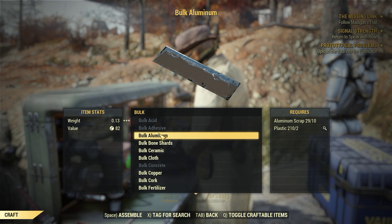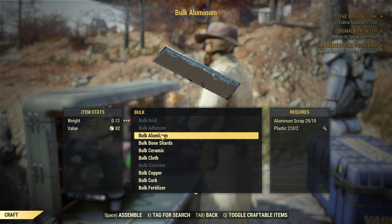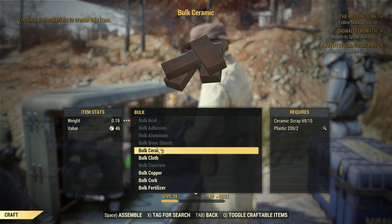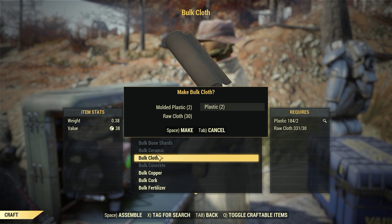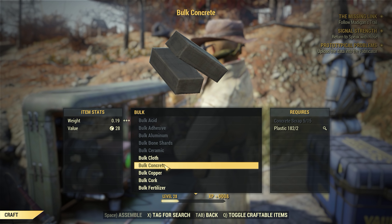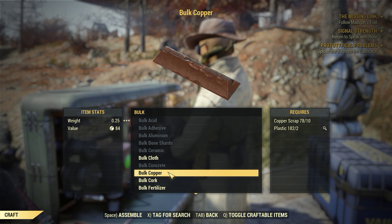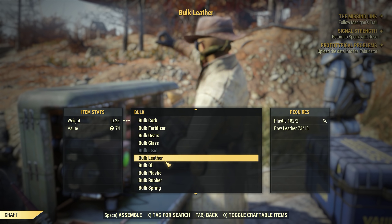Aluminium - no. Let's just bulk everything we can. Cloth. So sometimes bulking weighs more, sometimes it weighs less. Lead is definitely something to bulk, but we used all our lead up. Waste oil, okay. Bulk steel weighs more, wood weighs more, plastic weighs more, springs.